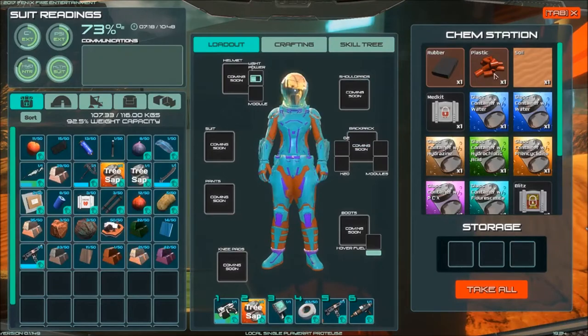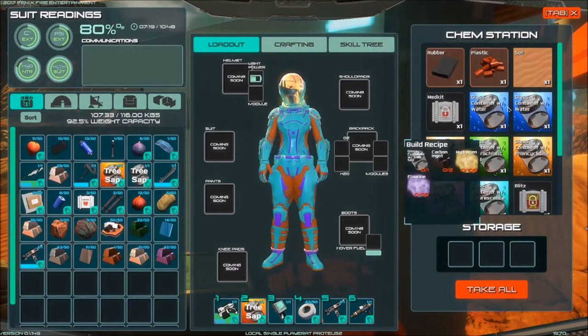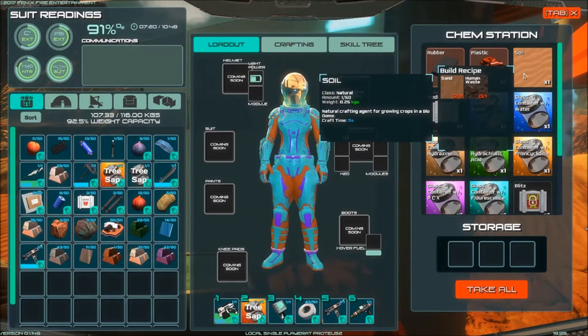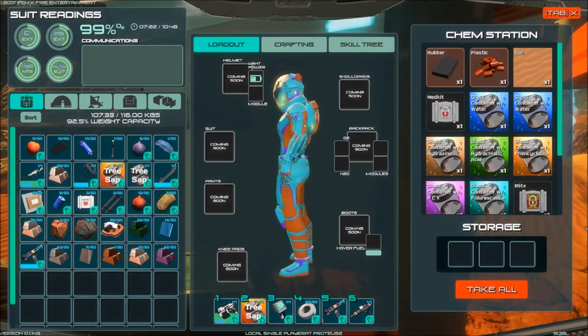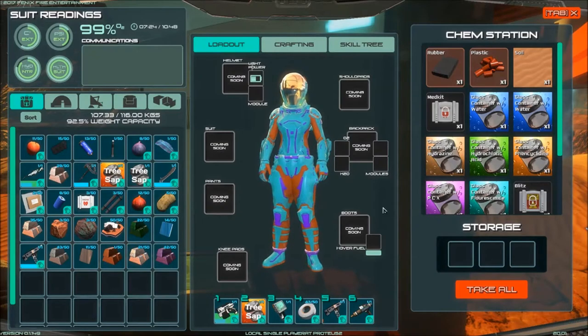Solar panels also come under radar dishes, I believe. So here we can do rubber, we can do plastic, we can do hydrazine for vehicle fuel eventually. We can make soil for the biodome with sand and human waste — human waste we're actually not collecting yet. For some reason the space suit we were given doesn't have a human waste collector, which raises the question of where it's all going. It smells lovely in there.